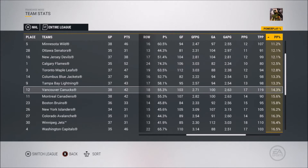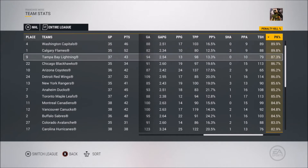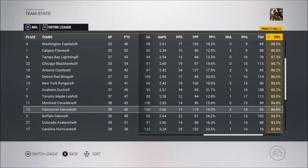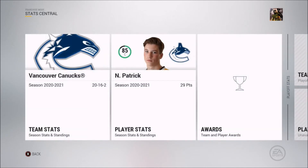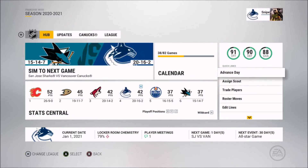Our power play percentage looks like one of the worst in the league — we should change up the power play lines. Our penalty kill is definitely getting better though, one of the top 15 teams. Our home record is 11-5-2 and away record is 9-11-0, so we're a better home team this year. We're 6-3-1 in our last 10.